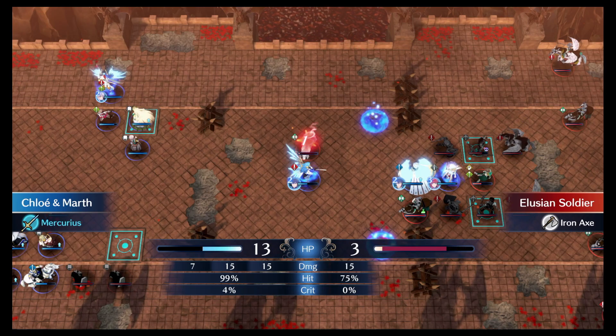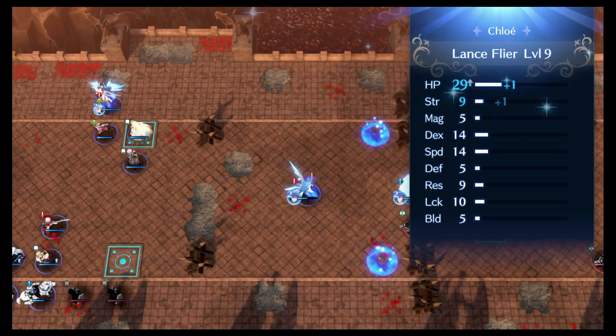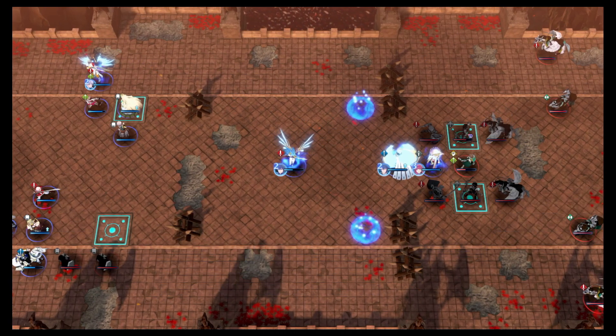In order to one-round this first Cav, I actually had to give Mercurius the Might Augment. She then gets a level up that boosts her strength, making the Augment unnecessary for the second Cav. Oh well, not like I need the Might Augment on something else anyway.